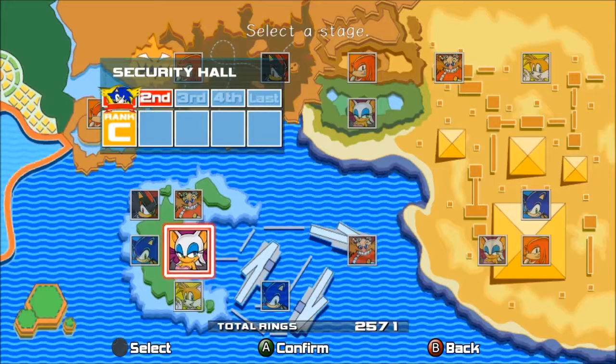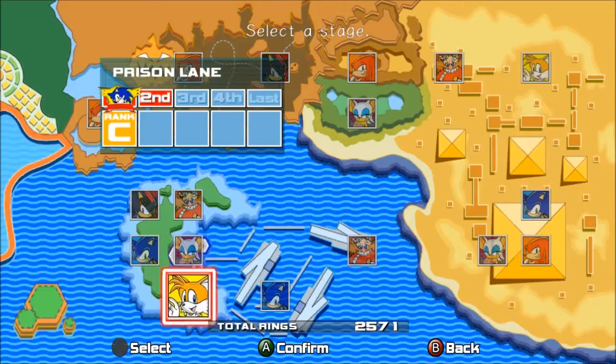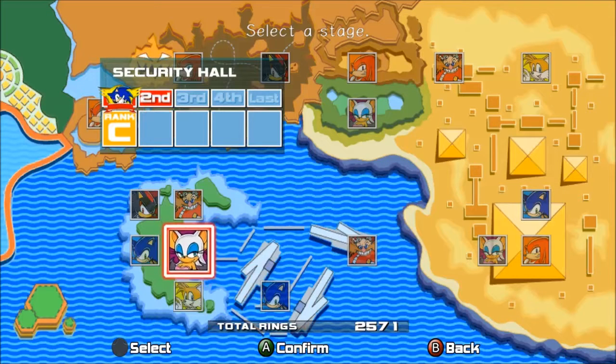Hey guys, and welcome back to a new episode of Sonic Adventure 2. Today I'm going to be showing you how to do an infinite lives glitch. This is going to basically explain why I will have 99 lives, or 98, or a high number of lives, without just going through Metal Harbour the whole time.